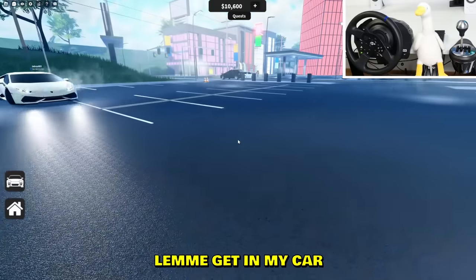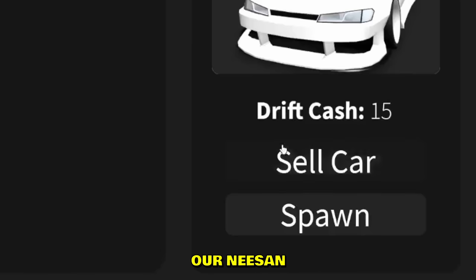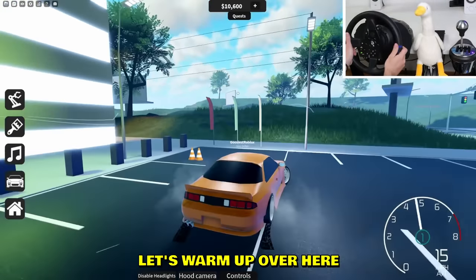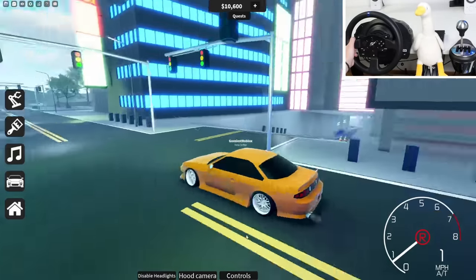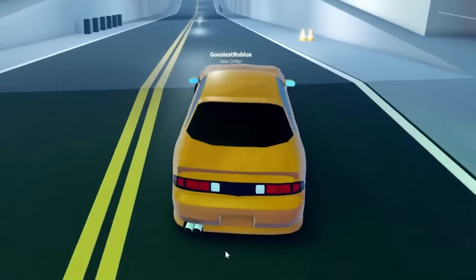Wait, let me get my car — Lambo? We're gonna spawn in our Nissan. Let's warm up over here — yeah guys, I still got it. Okay, let's check out the city. There's an intersection over here, and there's a tunnel — we gotta check that out!